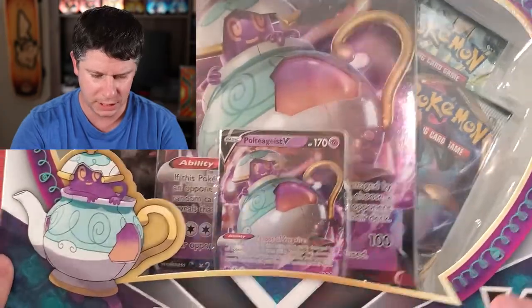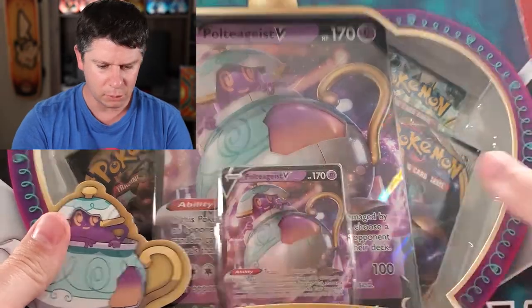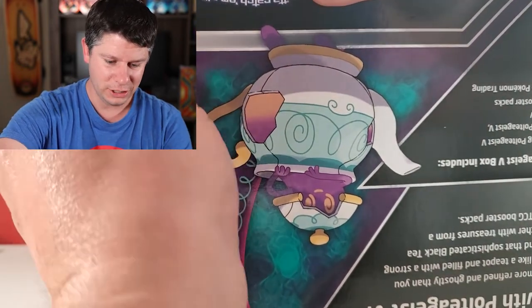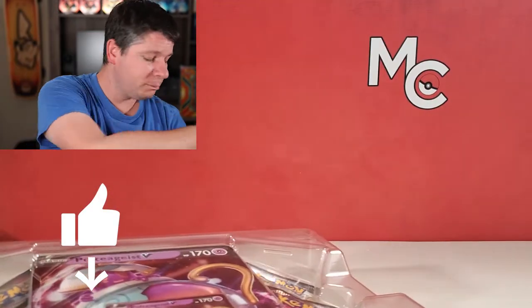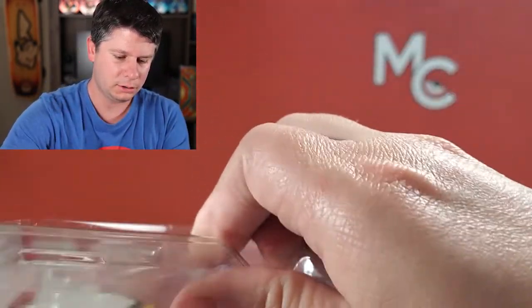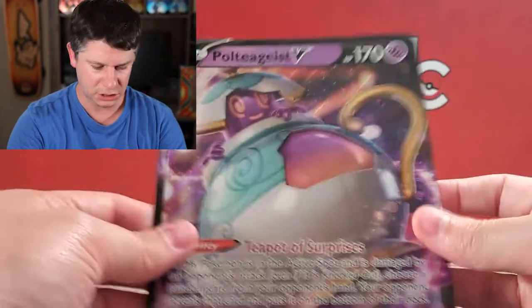Let's jump into it. I'm going to start with the Poltegeist V. This one is very interesting — I believe there are two Rebel Clash in here and I don't open up a lot of Rebel Clash. I am missing a good chunk of the set, so this is a good box to crack into because I think there's the Boss's Orders in there, which I have not pulled yet. Here we are with a jumbo card — a jumbo teapot. That's all this is, just a gigantic teapot.